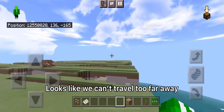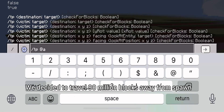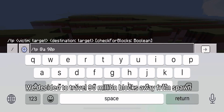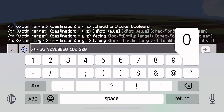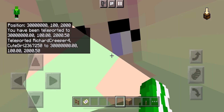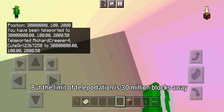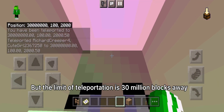We also found a broken desert well. Looks like we can't travel too far away — we decided to travel 90 million blocks from spawn, but the limit of teleportation is 30 million blocks away.